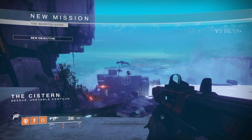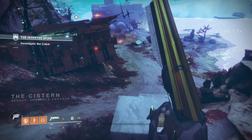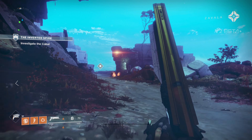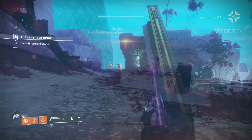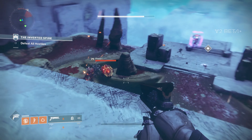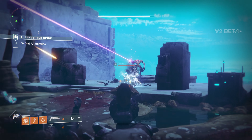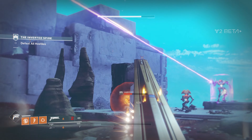Hey everyone, welcome to a walkthrough of the Inverted Spire, the Destiny 2 strike included in the beta. Strikes are pretty straightforward, this one is really no different. Kill some enemies, activate a checkpoint, and repeat until you get to the boss. Being this is a new game, and even though everybody's seen this strike a couple hundred times already, I figured this might help a few of you guys out to kind of explain how things are going as we go along.